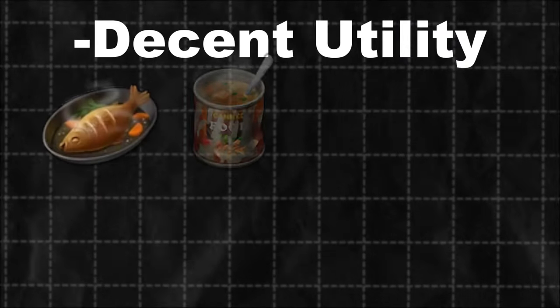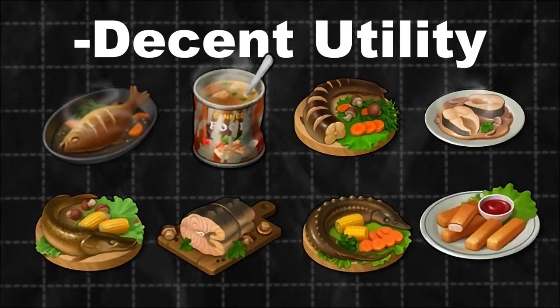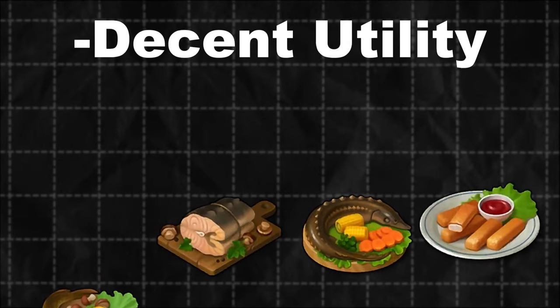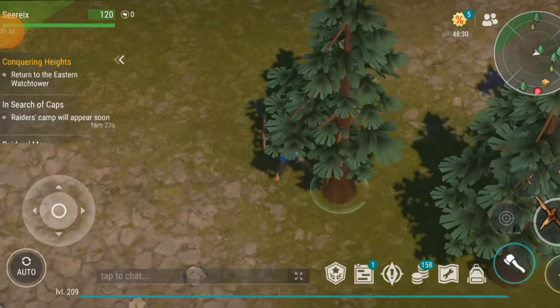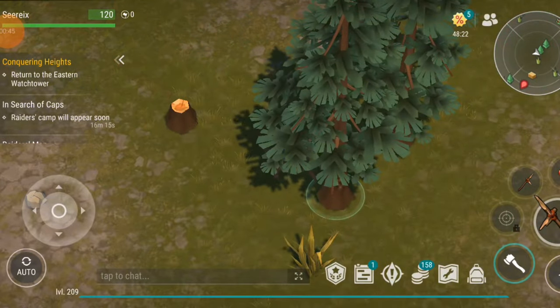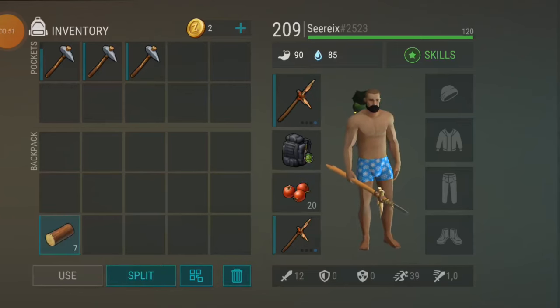These dishes offer moderate advantages that may appeal to certain players. Examples include carp stuffed with mushrooms, salmon soup, and catfish with vegetables. These recipes can boost resource gathering or slightly improve farming chances. For example, you might get an extra log or ore while farming, or gain a boost in running speed. Though helpful, most players may not go out of their way to cook these regularly, as the benefits are situational.